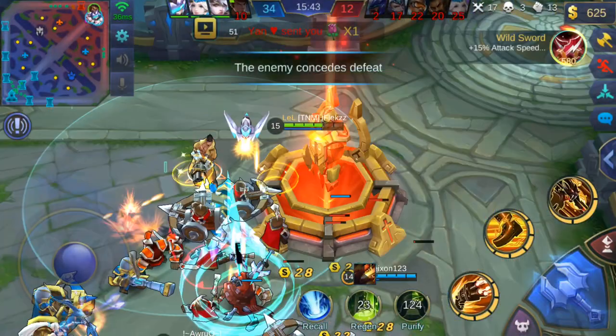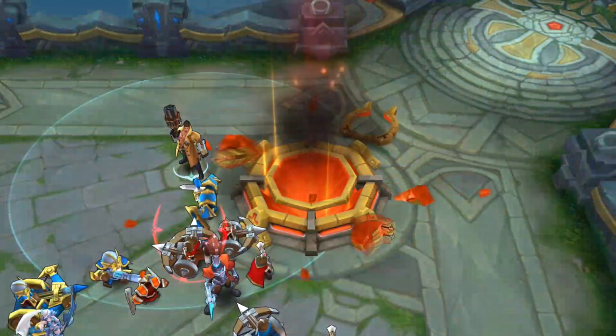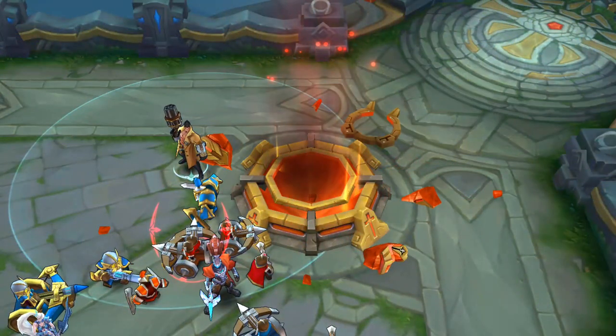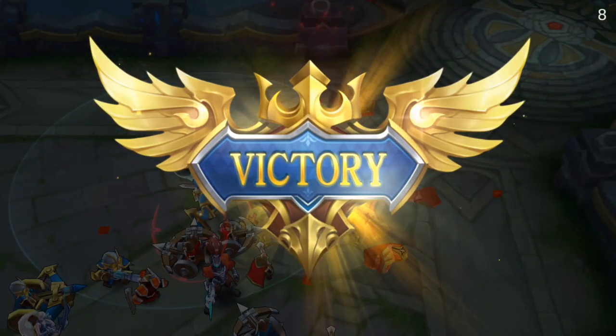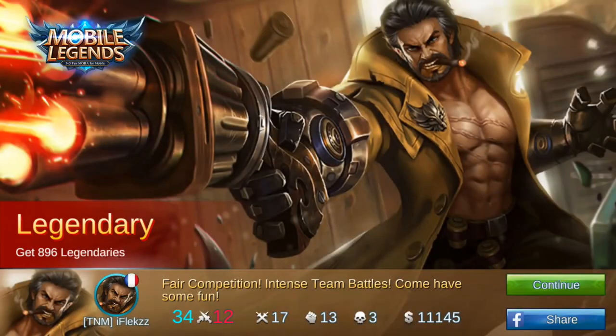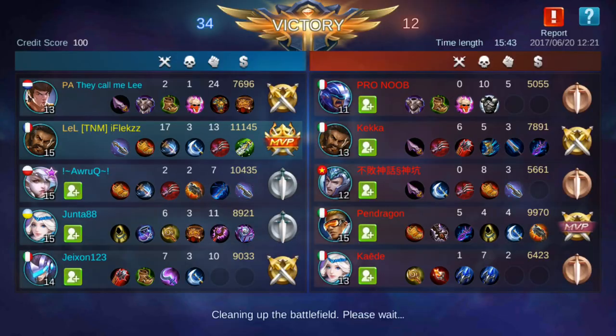That was a nice game — they surrendered at the last moment. I think Roger is better than I thought he would be, but I still don't like the bullet flying speed, it's too slow. The wolf form is a lot better than the range form — the range form isn't really good. But you have two dashes, you have a lot of dashes every time which is really good. I have to play more to really see how good this hero actually is.